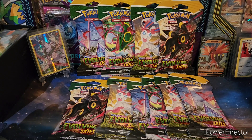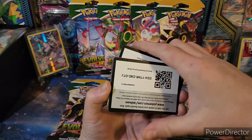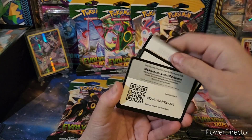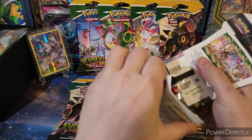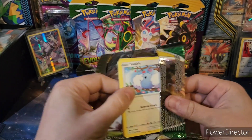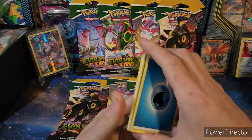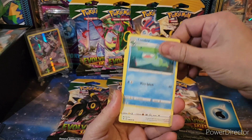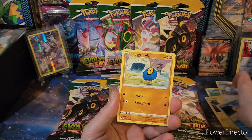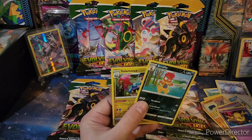Alright, so before we get into that, here are some code cards. Pack One: Water, Swablu, Roggenrola, Scrafty, and Salamence holographic. Alright!